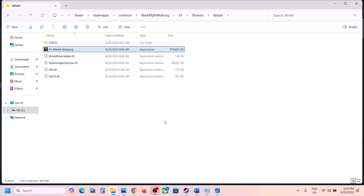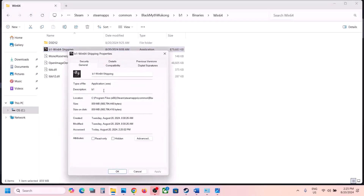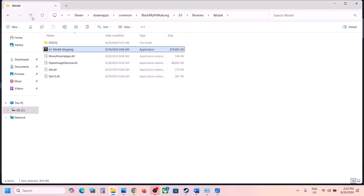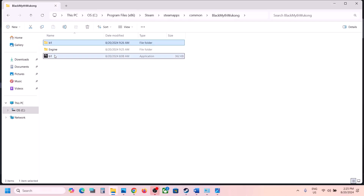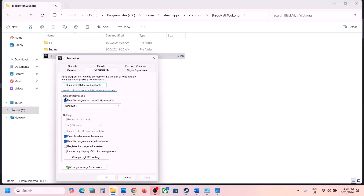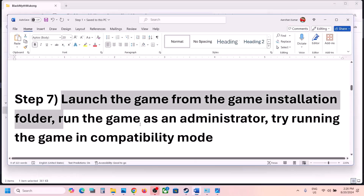If still not working, check 'Disable full-screen optimizations' — this has worked for many players. Click Apply and OK and launch. If none of these options are working, you can uncheck all those boxes, click Apply and OK, and follow the next step.